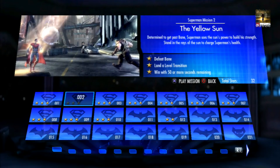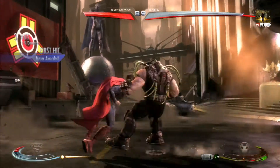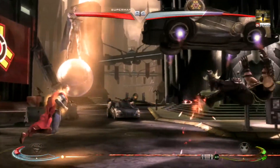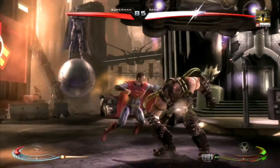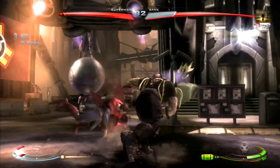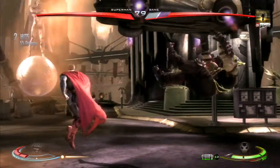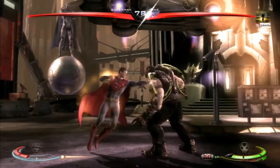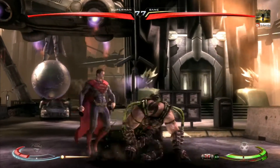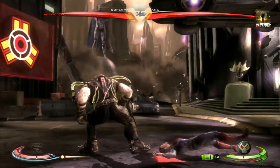The second mission is called The Yellow Sun and it's against Bane. What you need to do is defeat Bane, get a level transition, and also have 50 seconds remaining. Just basically batter him into the corner. If you really need health, go into the sunlight and you'll get some. Keep him in the corner, beat him down, and when he's really low health hold back X to initiate the level transition. At that point he should be low enough to die instantly as you put him through the transition. If not, you should have a few seconds to finish him off outside, and that's mission complete.